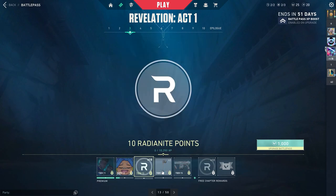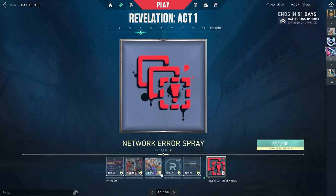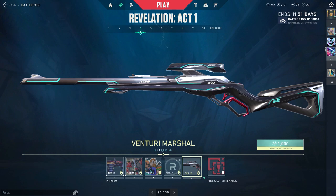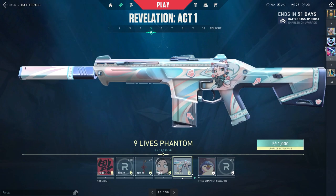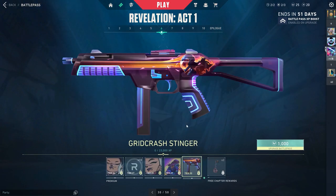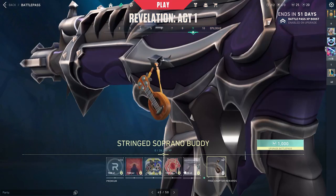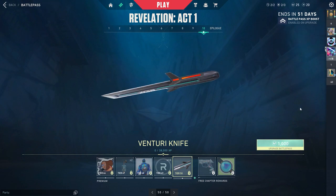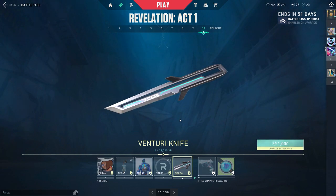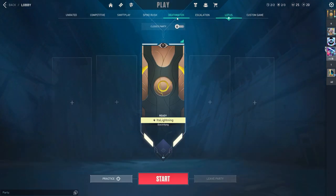Obviously there's a new battle pass, some skins — they have the Venturi skin line, they also have the Nine Lives skin line, and they also have the Grid Crash skin line. The melee is this little knife-looking thing, kind of looks like a cyberpunk knife if you ask me.